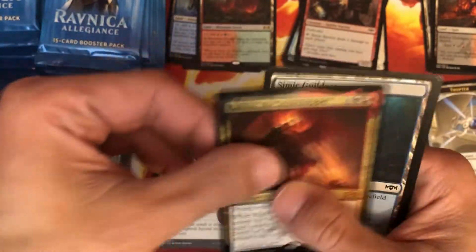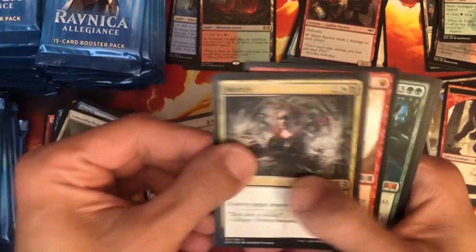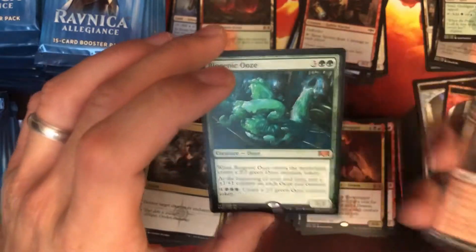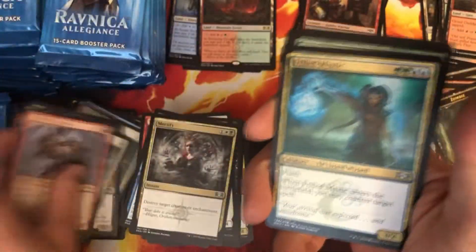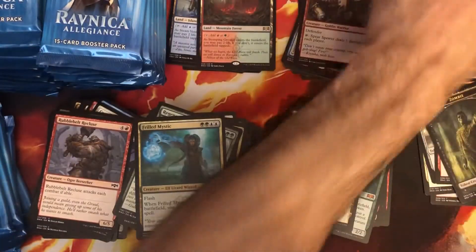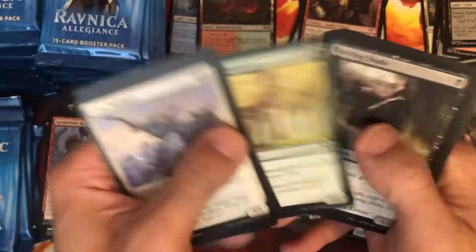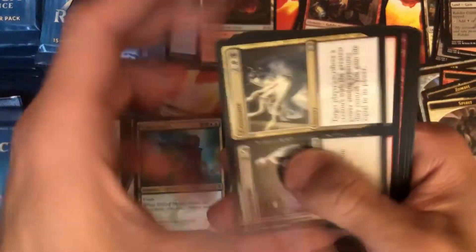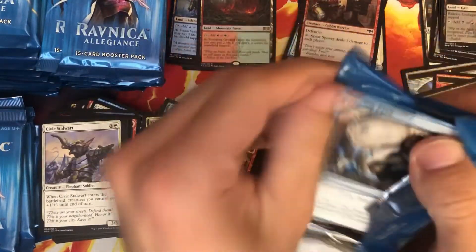Rakdos the Showstopper — mythic. Obviously in my Rakdos stack. How do you guys play — do you play Commander? Let me know how many Commander decks you have. I have like 12. I force myself to just have enough to fit. Biogenic Ooze — it's the Scooze's cousin. Thrull Mystic, Plaza of Harmony. Counter spells are frustrating — I am not a control player. I just like to do cool shenanigans. Absorb. We still need four more shocks.